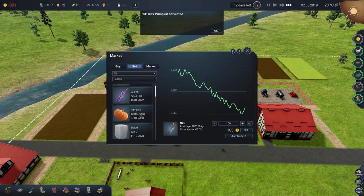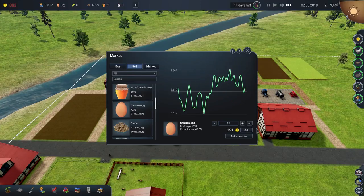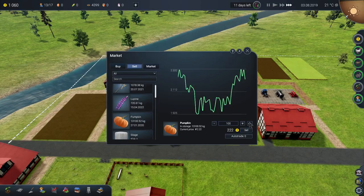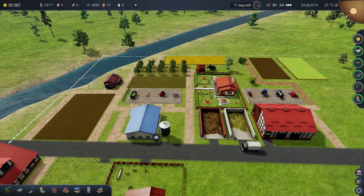What can I sell to get us to where the pumpkins are not managing our debt? Probably nothing. Oh, right there — that works. Sell those. $30,000! Pumpkins, man — they are the future of this farm. Absolutely.